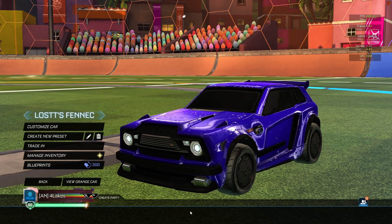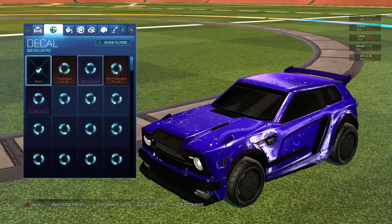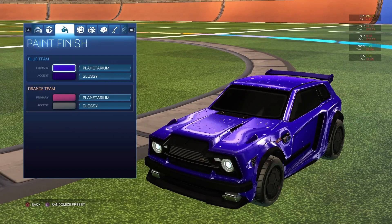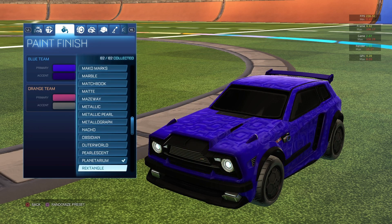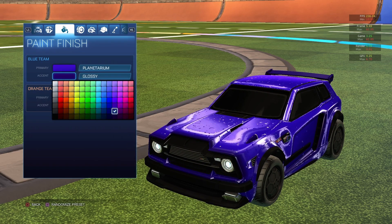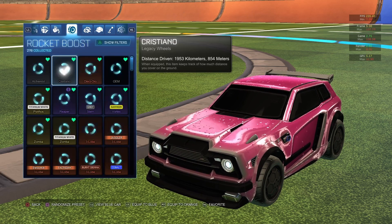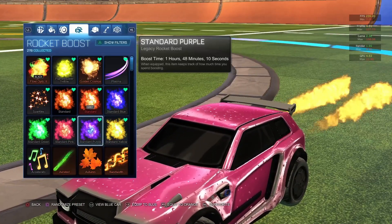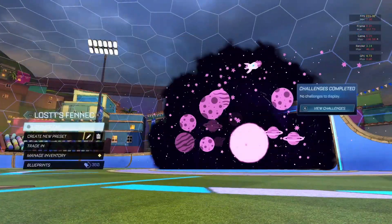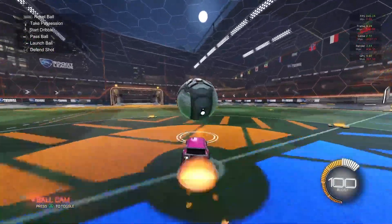The next car design is the Lost Fennec car design. It uses the black Fennec, box modded again. The decal is the basic Ombre decal, and then Planetarium under Pearlescence, and Planetarium again. Really nice looking car design. The colors are pink and purple for the respective sides, and I'm using Planetary for the goal explosion because it kind of matches the theme.